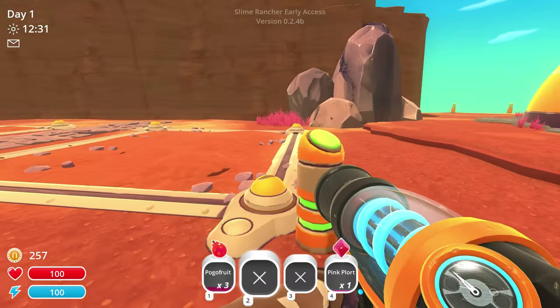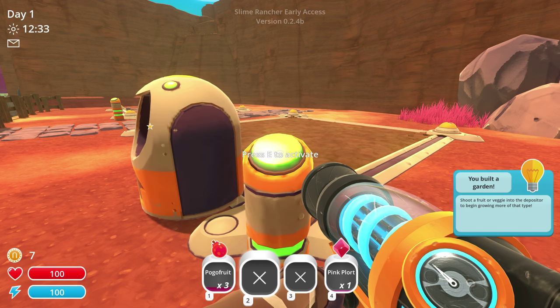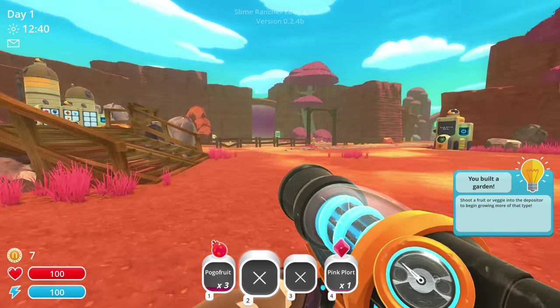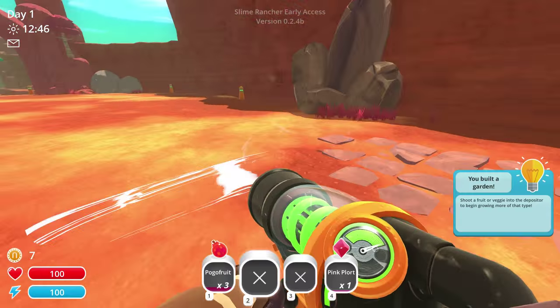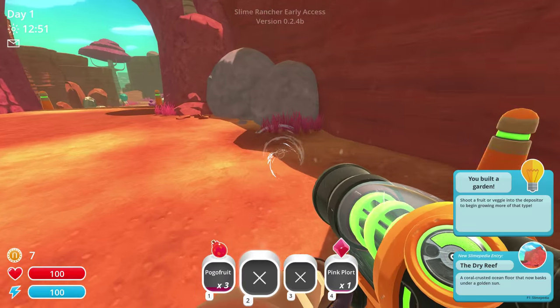I guess you buy other plots of land for — a happy slime makes for a happy rancher. Oh, you can grow food? Hold on. Shoot veggies. Right, we need to find some vegetables or something. We can grow them and feed the slime, I assume. When you farm, you feed the things and they shag each other and then baby ones come out — it's farming 101.